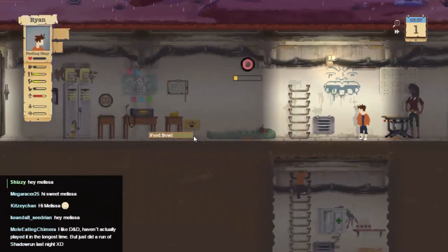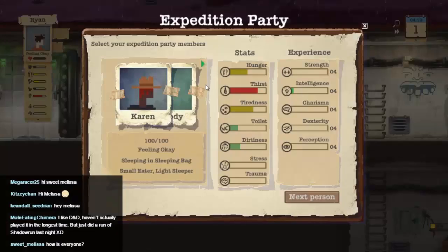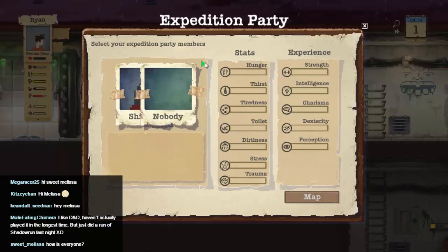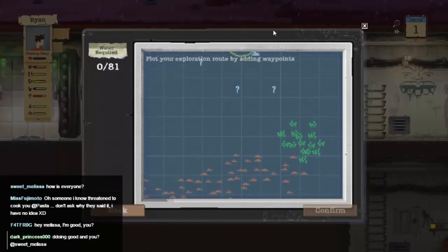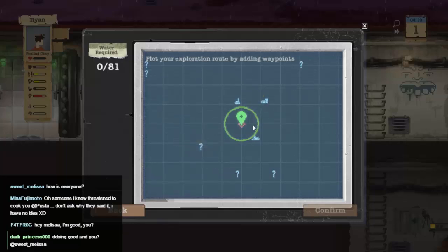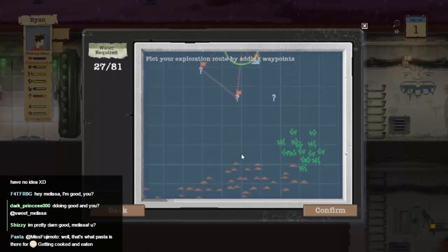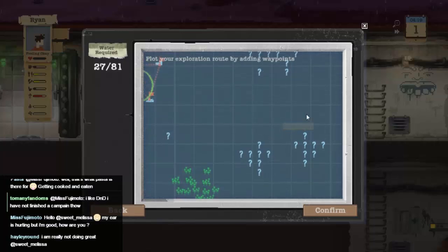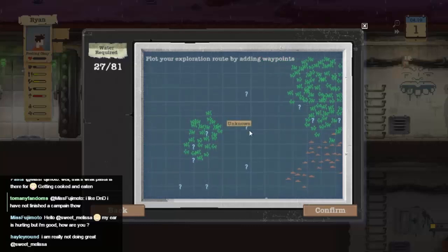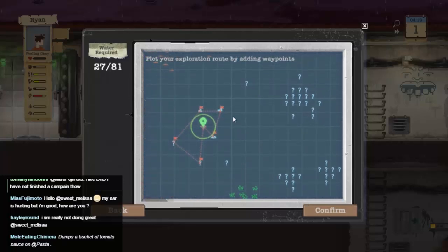Let's plan an expedition. We'll have Shirley and Ryan, I think. They've added some places to the map — places where stuff might be, that's good. We've got plenty of water but we don't have much carrying capacity, so let's do a couple of locations. We'll do some exploring. We can see a lot of the map now — where places might be, where stuff is. We can now see where the towns are, which is going to be really useful. Confirm. Let's get going.